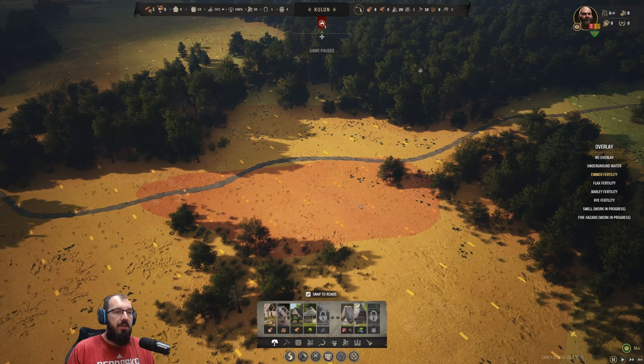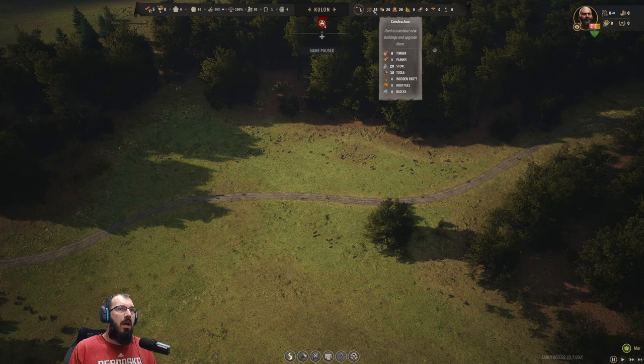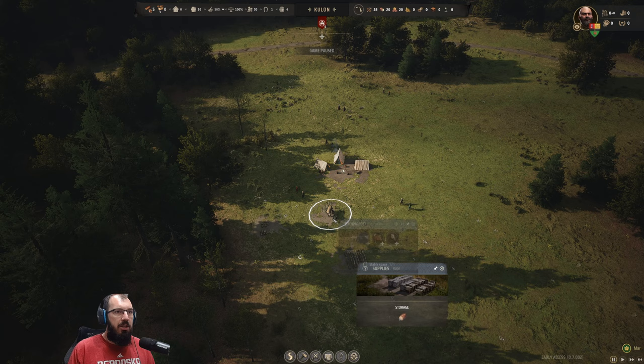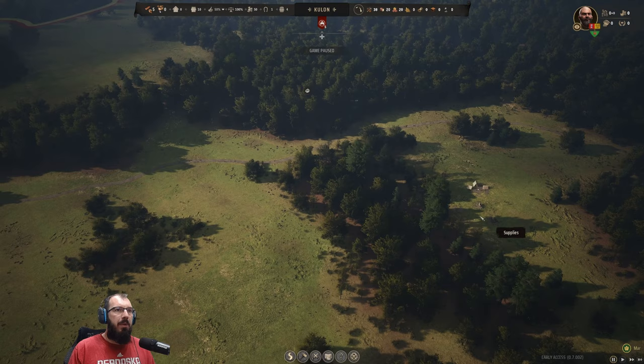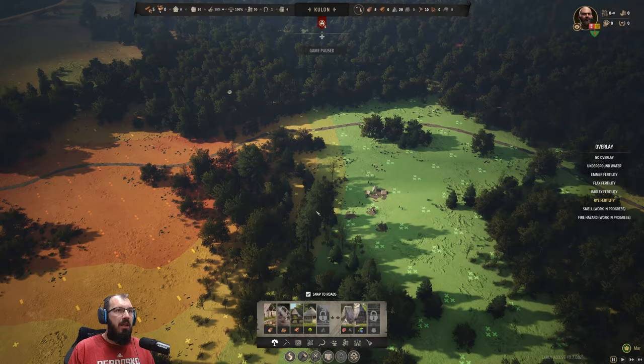The game is still paused — this is why it's important to pause, because you get information up here. It tells you your current surplus and goods: we have 38 goods in surplus, but only eight timbers. We need timber to build things. The hitching post can be relocated later, so don't worry about where materials currently are. I'd like to keep this area for farming later and take down this whole forest.